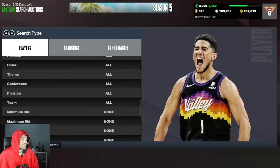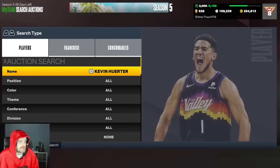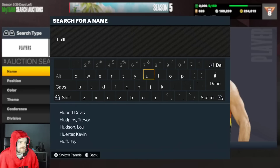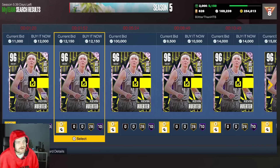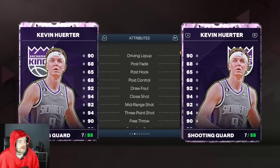For shooting guards, Kevin Herter is a beast. The guys that didn't make this list are Jason Richardson and Andre Iguodala — I think those are the only two that didn't make it. Kevin Herter is a pink diamond at around nine-ish k. Let me pull him up — Kevin Herter, pink diamond, around nine k there or thereabouts.